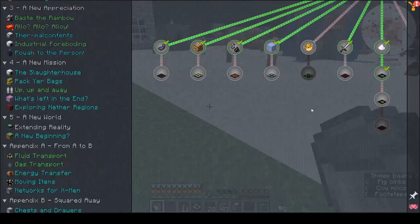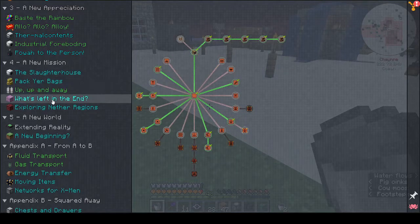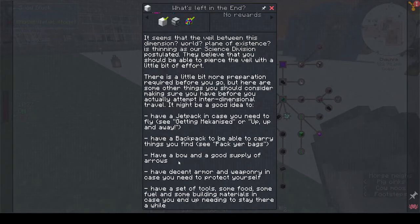I'll have to think about where I want to put my Wither killer. The quest says: 'What's that veil between this dimension and the next? Our science division has postulated they believe you should be able to pierce the veil with a bit of effort. There is a little bit more preparation required before you go. Here are some things you should consider: have a jet pack, a backpack, a bow, armour, a set of tools, some food, some fuel, some building materials.' So we just need the blast chiller.